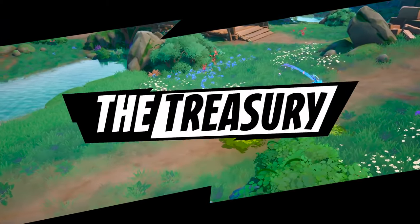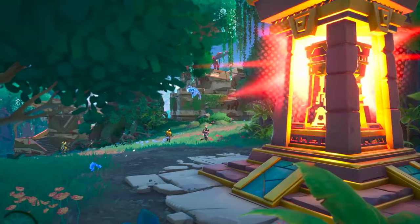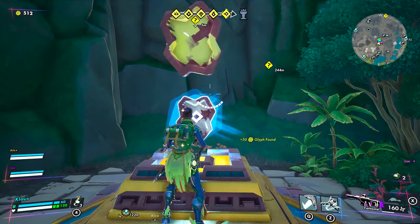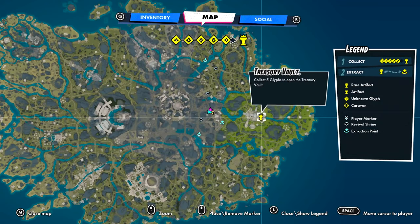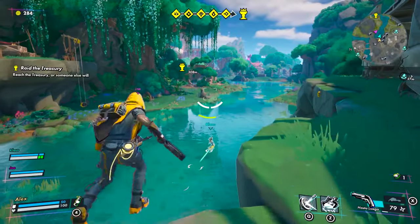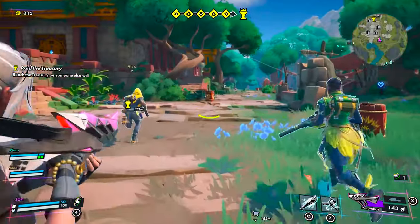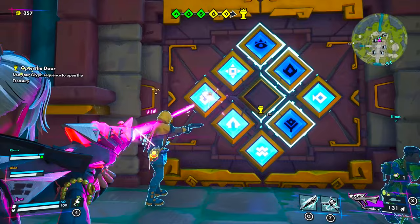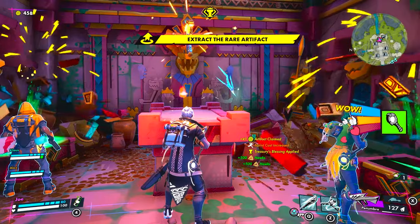Let's check in with another team. Remember the mission objective: once you collect all five glyphs, you'll possess the full combination for the treasury. Just like glyphs, the treasury is marked on your map. Other players might be quicker on the draw, so stay on your toes. Get to the treasury, enter the glyph combination, and lay claim to that artifact.